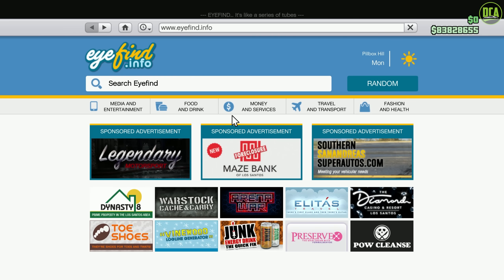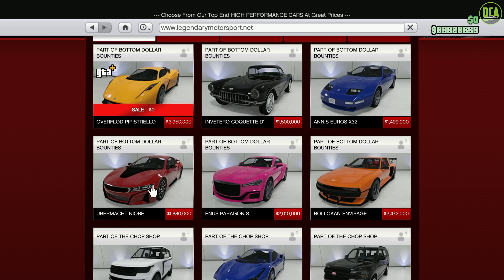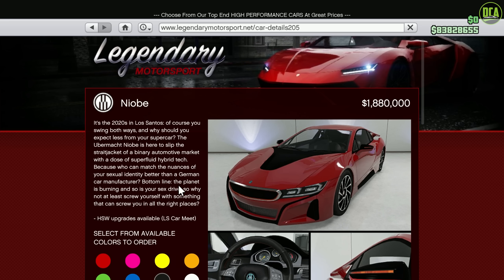What is up, CrowdX? Welcome back to the Bottom Dollar Bounties DLC update. So in this video, we're continuing customizing the Day 1 DLC cars. In the last two videos, we customized the Paragon S and the Envisage. This one, we're going to be customizing the brand new Ubermach Niobe.